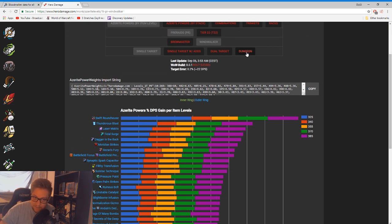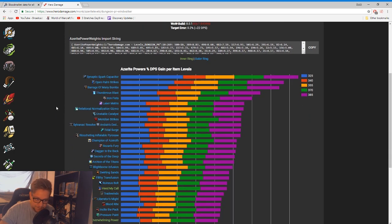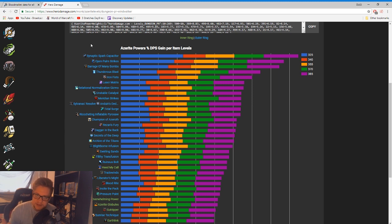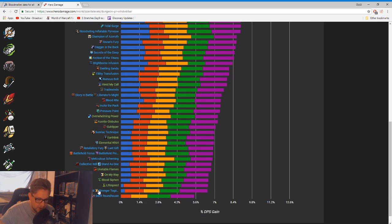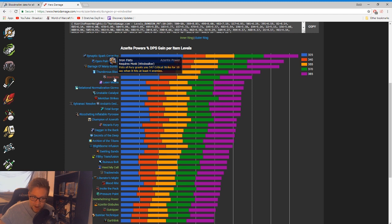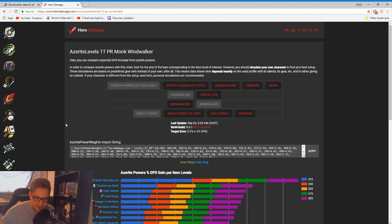If we go to dungeon here — dungeon generally just means lots of trash and lots of multi-target — we'll suddenly see the sims change and we'll see Synaptic Spark Capacitor at the top. Now some people in this circumstance will go 'okay I need three of this and three of Roundhouse so I can switch in different circumstances.' So we check where Swift Roundhouse is on dungeon — it's quite literally one of the worst traits for AoE. The next possible one we could have been taking is Iron Fists — that's a monk-specific one. Let's check where Iron Fists is on single target.